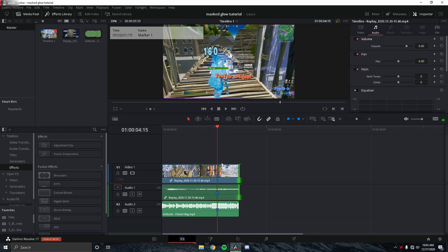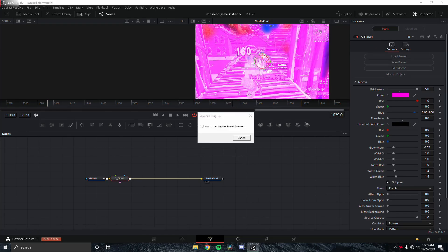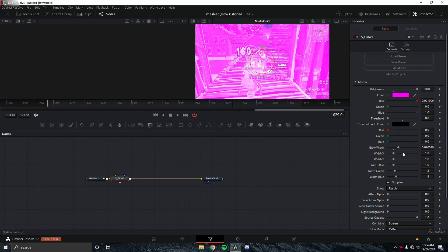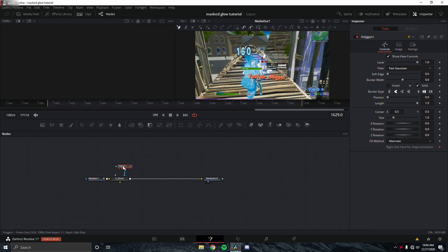After the retime, go into Fusion and add an S_Glow node. The default doesn't look great, so load in your own preset and change the brightness to 10. It doesn't really matter what preset you use, but you want brightness at 10 and threshold at zero. You can adjust the glow width a bit. You want to end up with a glow that covers the entire screen, and then we're going to add a polygon mask.